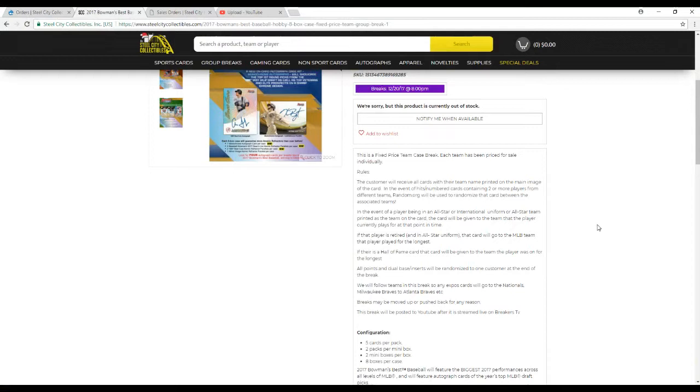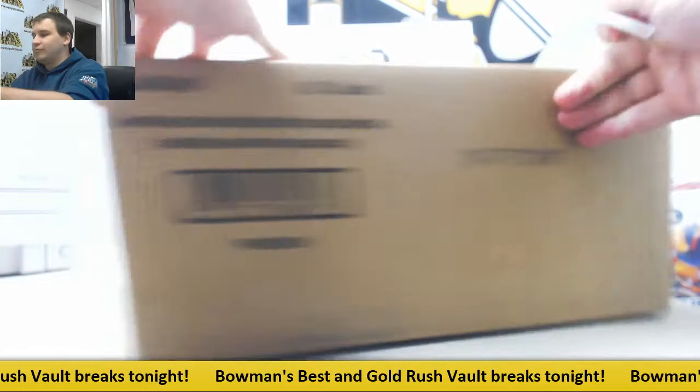You're going to receive all cards of the team pictured on the card. In the event of any duels — the mirror image inserts with two players on different teams — we'll use random.org to randomize between those teams if it's a numbered card. If they are not numbered, they'll all be grouped together and randomized to one team at the end of the break. If it happens to be a non-MLB card, it will go to the team they play for now or the team they played for the longest.